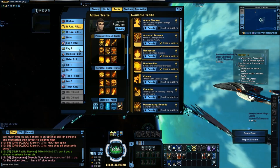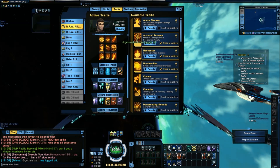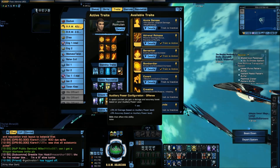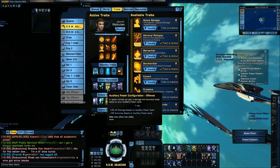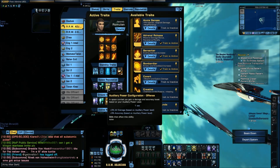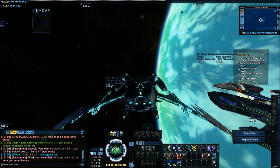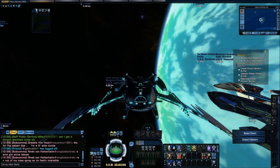The reason for that is because I'm running the trait Auxiliary Power Configuration: Offense, which gives me some extra damage and accuracy based on my auxiliary power level. That will increase during battle because I have Supremacy and the Plasmonic Leech on this build.